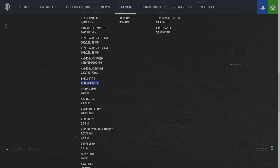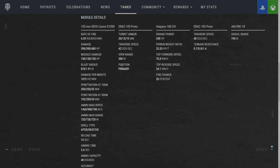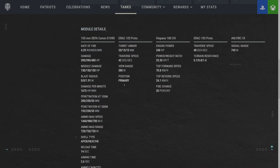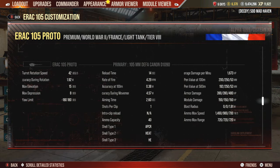It supports APCR, heat, and HE, with a reload time of 14 seconds base and 2.6 aim time. The aim time is not exactly ideal for where it's located, but you don't want crazy statistics. There are stats not shown in game — accuracy during turret rotation is 1.92. To find accuracy during movement reliably, we drop the vertical stabilizer and remove the premium consumable, which means accuracy during movement should now be properly labeled within game at 4.57.